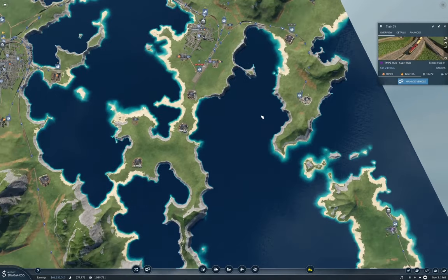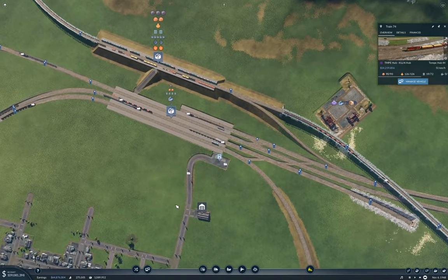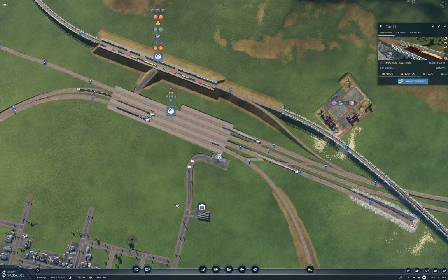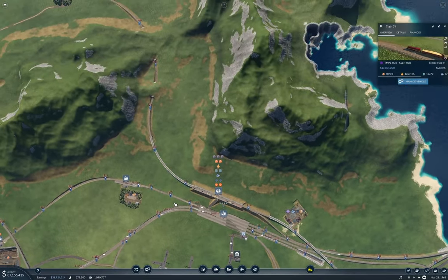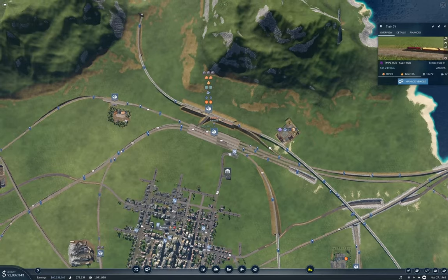Obviously I should probably be running single cargo consists between the freight hubs, and then I can balance it properly. I should probably be doing them point to point — which could be interesting. Need more platforms to do that.